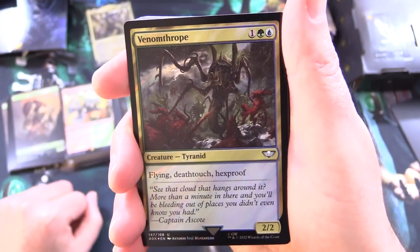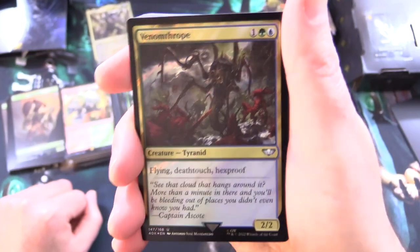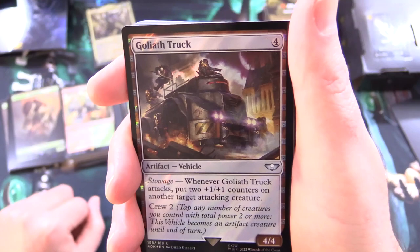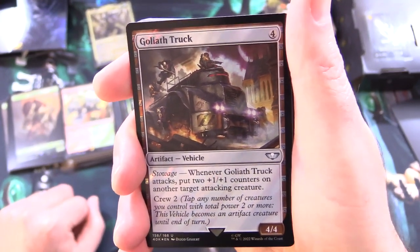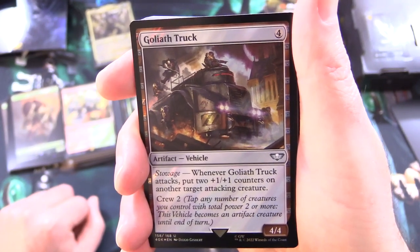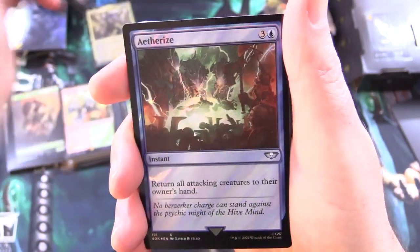Venomthrope is a Tyranid creature, 2/2 for 3, with Flying, Deathtouch, and Hexproof — that's pretty crazy. And Goliath Truck is an Artifact Vehicle, 4/4 for 4, with Stowage: whenever it attacks, put two +1/+1 counters on another target attacking creature. Crew cost of 2.